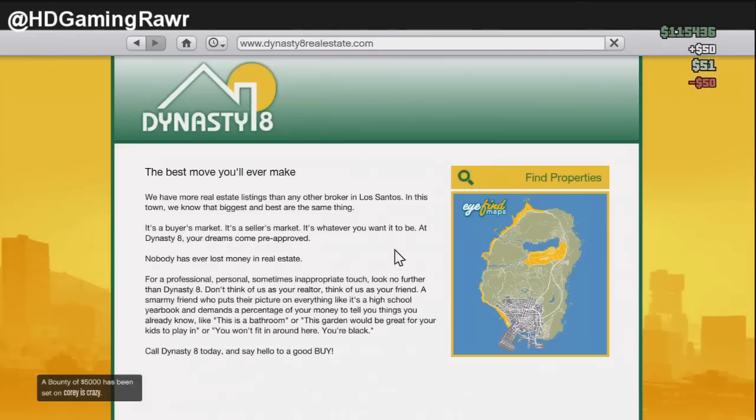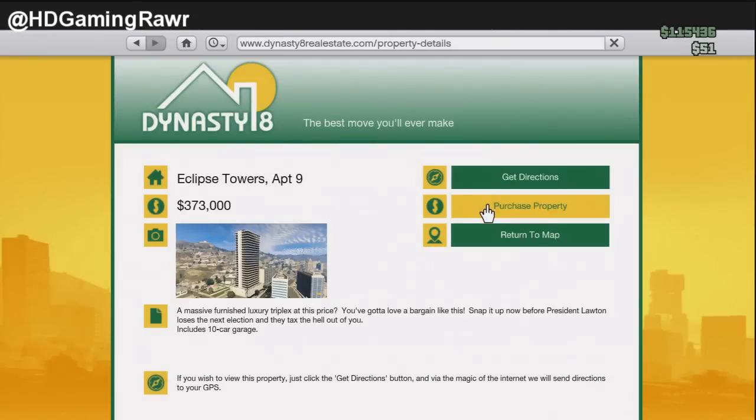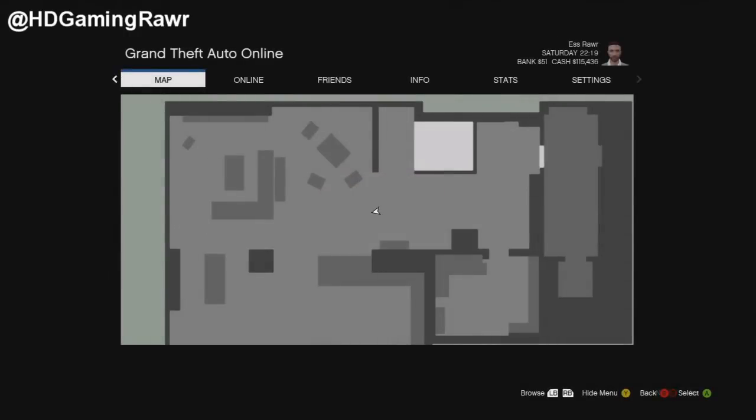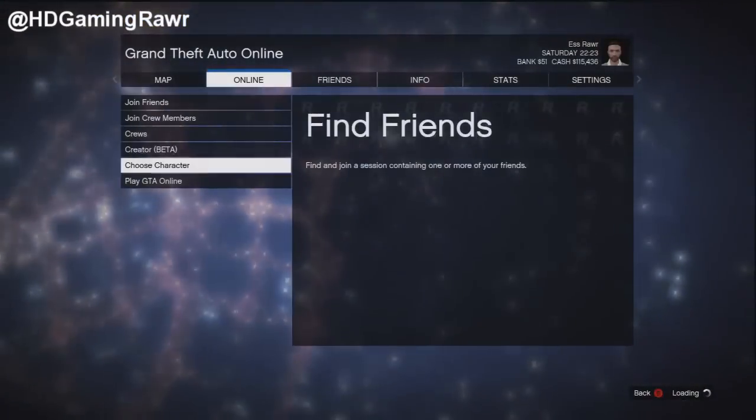Try and get as much of it as possible into your cash. Then go to Dynasty 8, hold start for five seconds, click on Properties, then release the start button. Once you've done that it'll take you to a screen. From there, hold start again, click A, then let go of start and it should take you to the next screen.